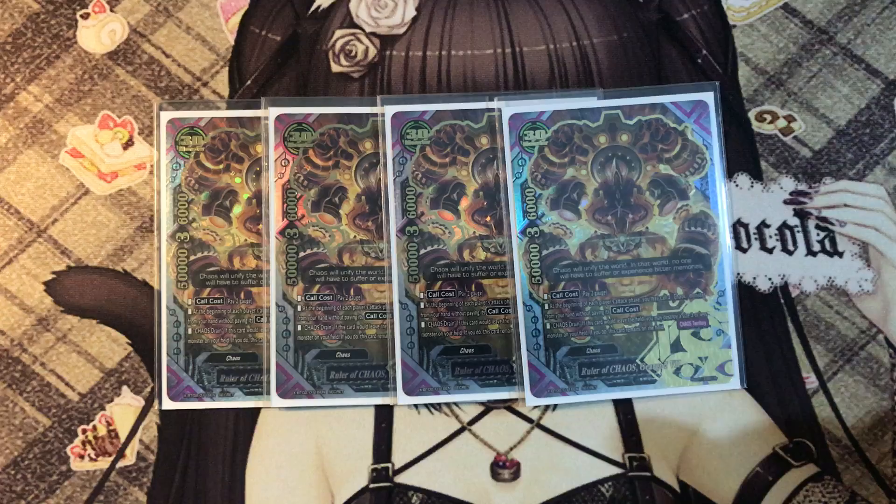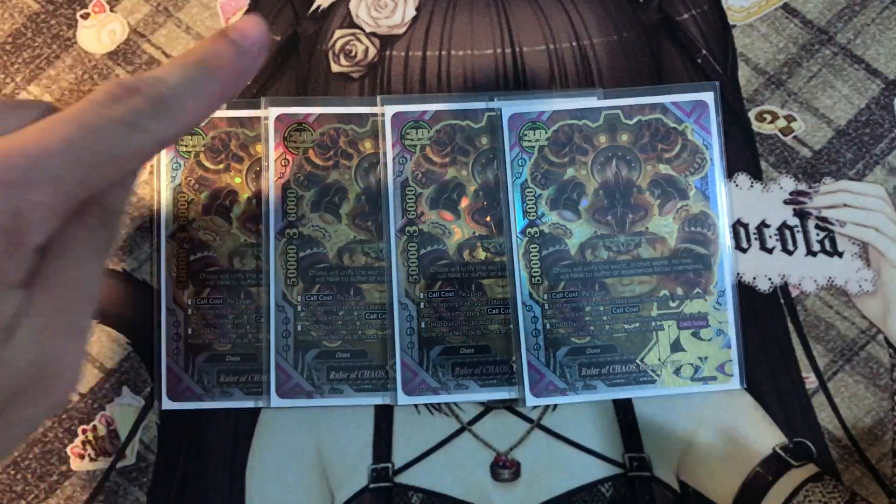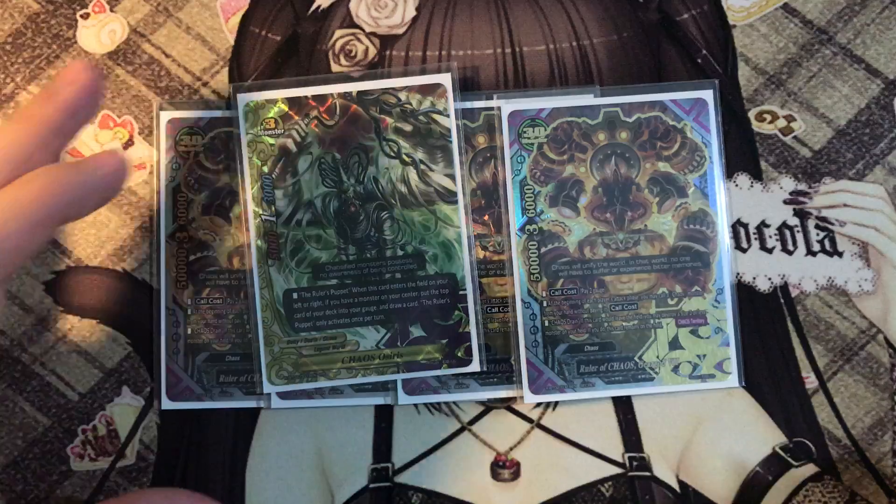His call cost is pay 2 gauge, and at the beginning of each player's attack phase — not only your own battle phase, but also your opponent's battle phase. One combo I like to do is, during my opponent's battle phase, I call cards that allow me to draw extra cards, hopefully drawing some defensive cards.